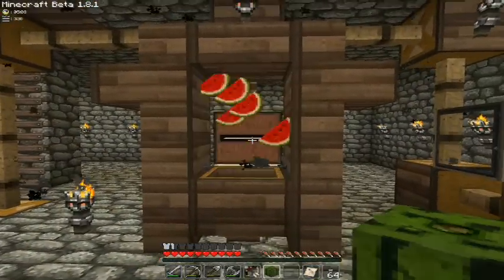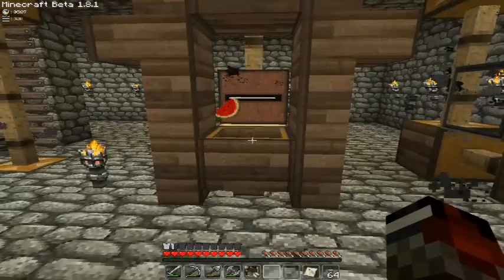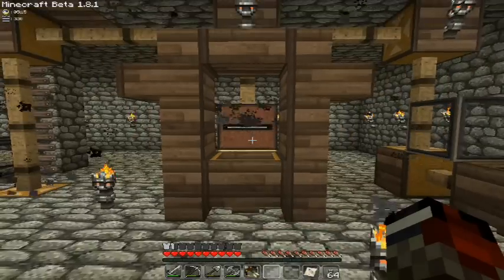Next, we have the ability to pick up the melon with the block dispenser. You can use the block dispenser to make a farm, but now you can do that with the saw.